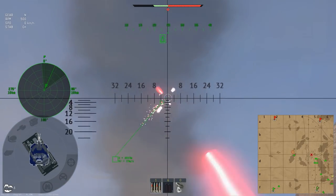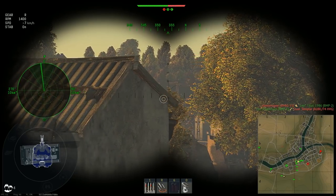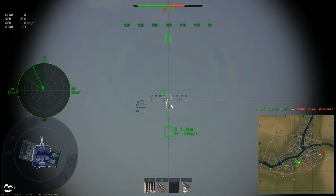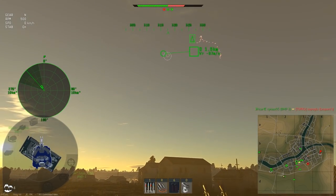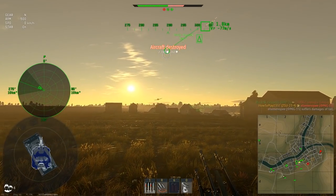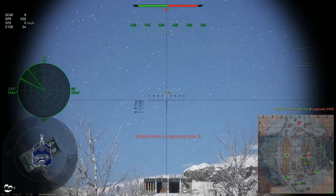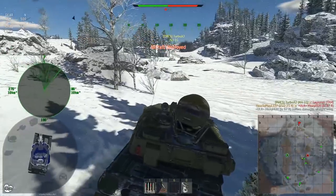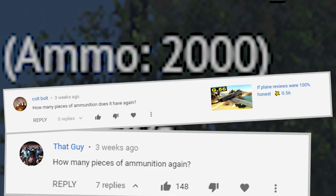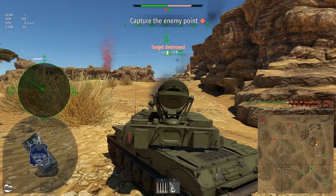Once they start dodging, your fire becomes extremely ineffective. Keeping that in mind, it's worth waiting until the opponent gets closer. The best opportunity for an opening strike is when they are about to attack someone — for a few seconds they must fly straight, and usually they are so focused on their target that they might not even notice the traces of your projectiles. Because of the high rate of fire, the Shilka can use all of its 2,000 rounds of ammunition in slightly more than 30 seconds, which is more than enough to destroy all slow or unaware opponents.